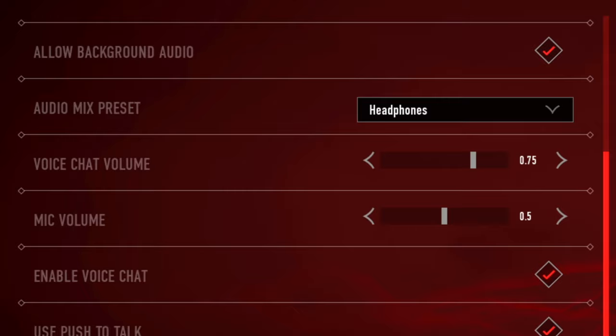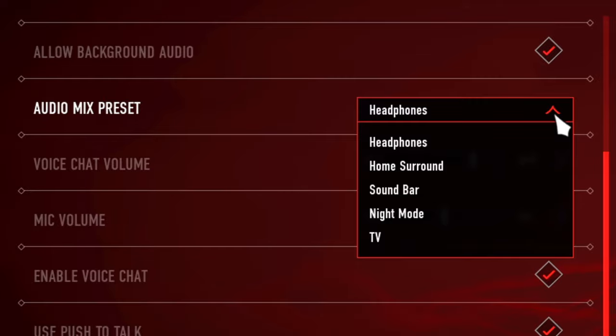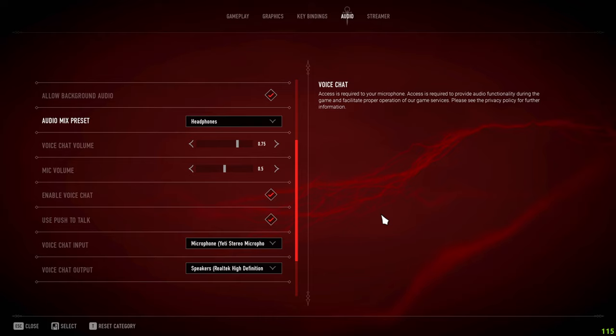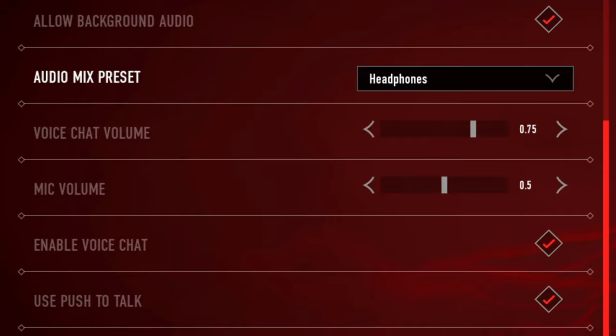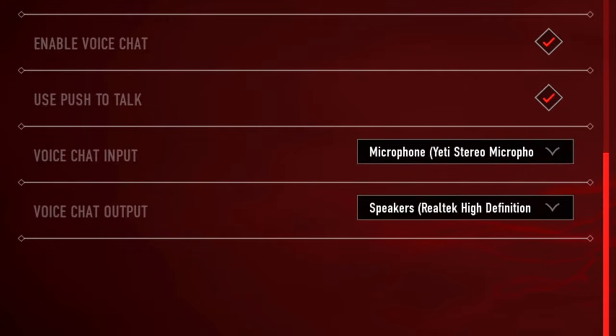For audio mix preset, there are five options — I use headphones because I am using headphones and it's easier to hear people that way. Voice chat and mic volume depend on how loud or quiet you and your teammates are. I recommend keeping voice chat on because communication is key in trios and duos. I also have push to talk enabled.